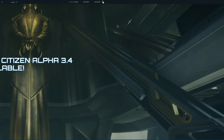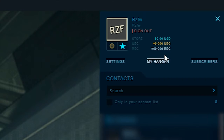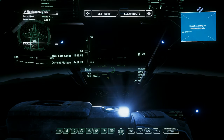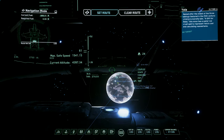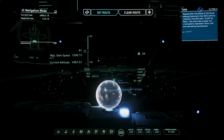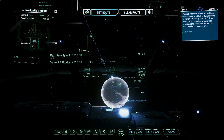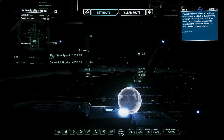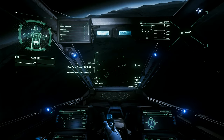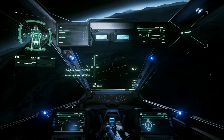Your current balances for most of your currencies can be found on the main RSI website, including the credit buyback token. However, for AUEC — the alpha UEC — you will be able to find that in-game under your mobiglass. While I think it's unlikely many of the things said will change, please keep in mind that everything discussed may be subject to change during development. If you have any further questions, feel free to ask in the comments below.